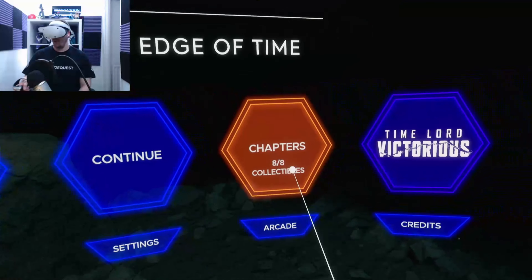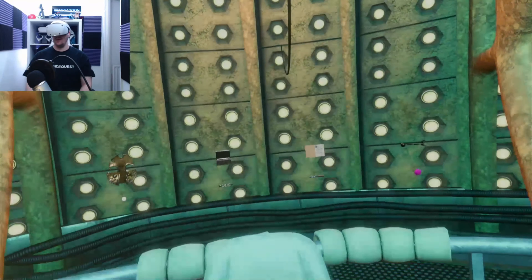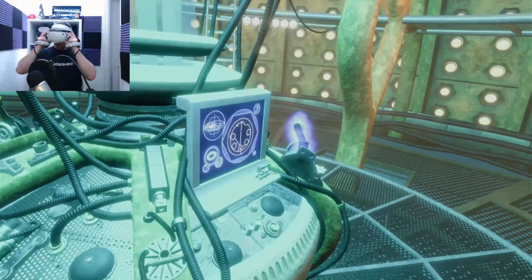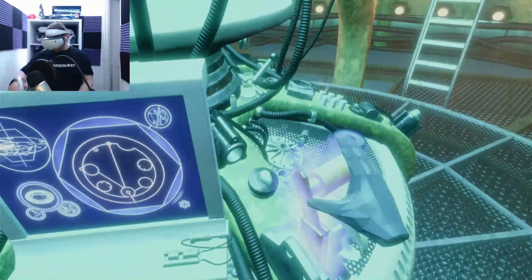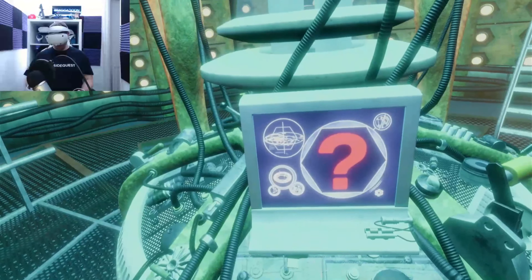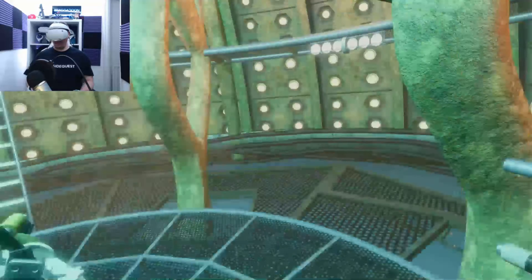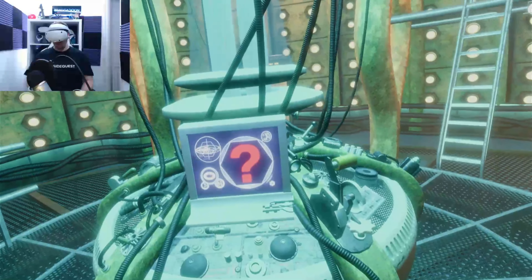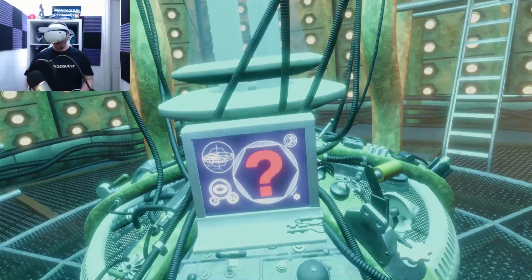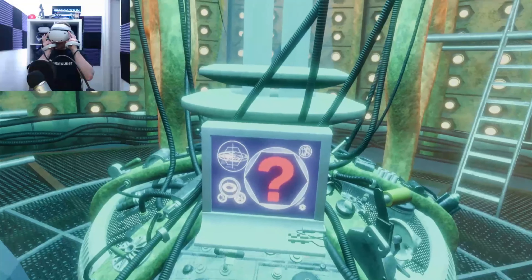Am I supposed to do something with this? There we go — so we can move this. I don't know where I'm supposed to put it though. Oh, maybe it's like a suit or something that it all connects together. So I'm not going to be able to actually do this until I get all eight of the missing items. I hope the game is going to show us which ones we're missing and which chapters.